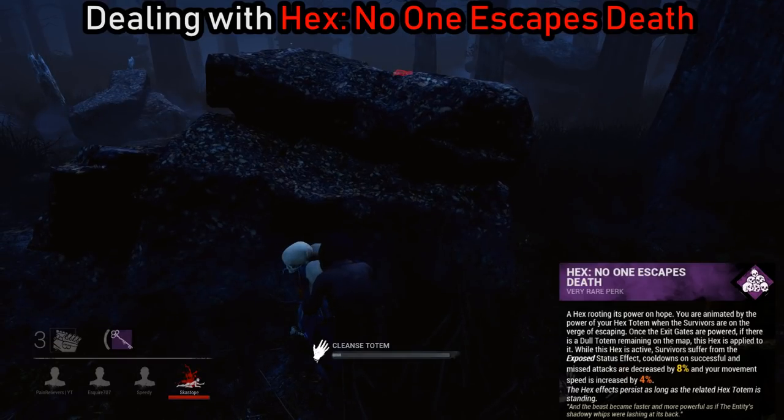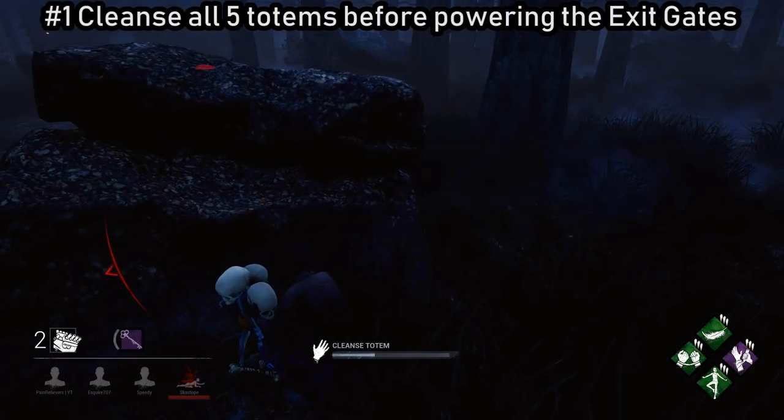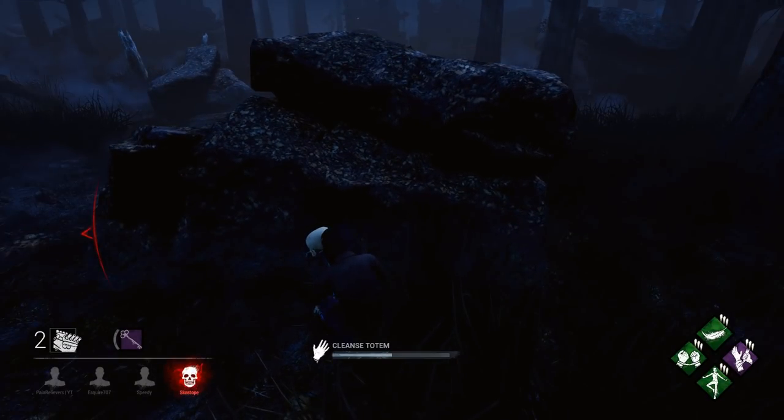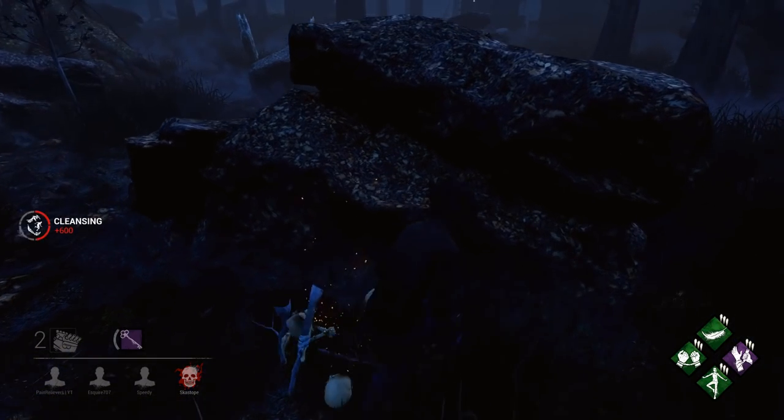The next perk we're going over is No One Escapes Death. The first tip is to cleanse all the totems on the map before the game ends. This is a great way to prevent anybody from getting instantly downed, but it does take more time than just handling it when it pops up.